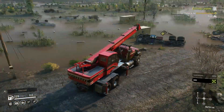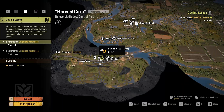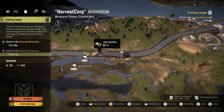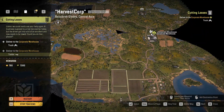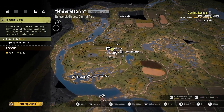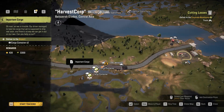For cutting losses, we need to move this truck and this trailer. Here's where we're at on Harvest Corp - the truck is here and the trailer is right here. Those have got to go to the corporate warehouse way over there. The other one we're going to do is important cargo, which has got to go to the airport - and that's these two cargo.